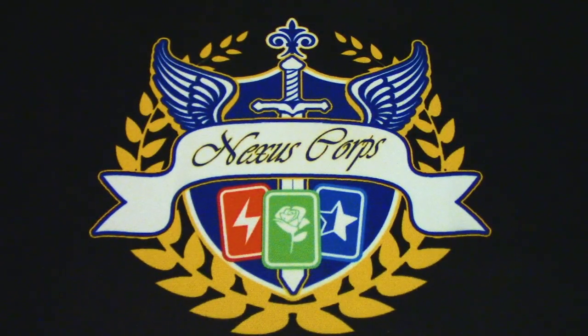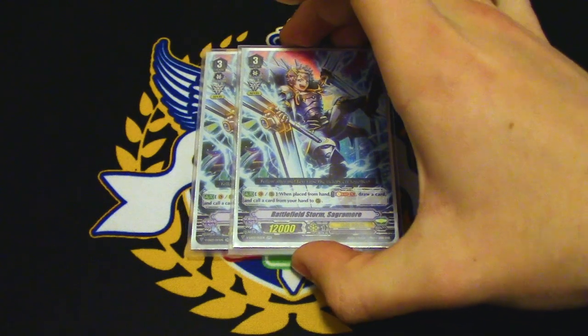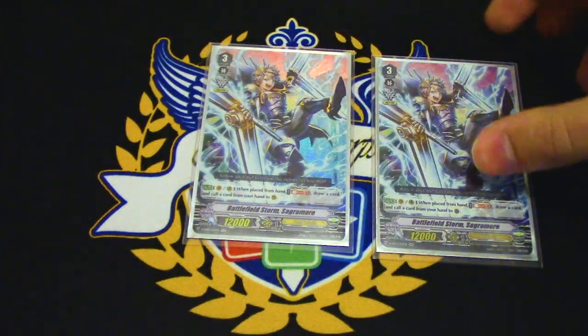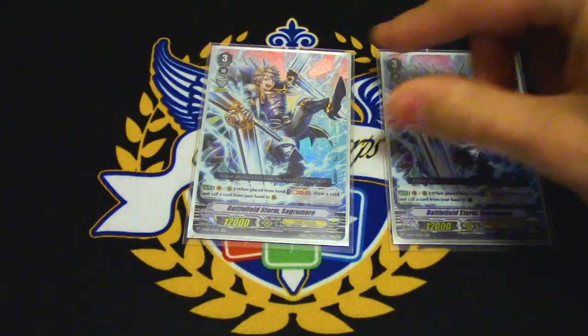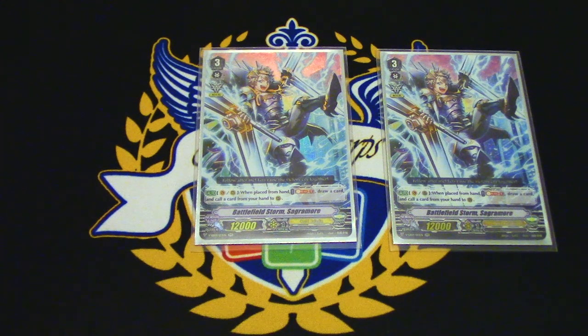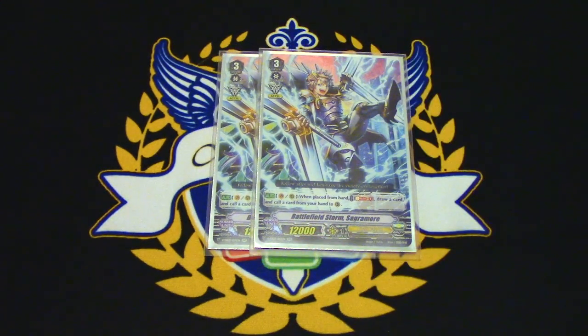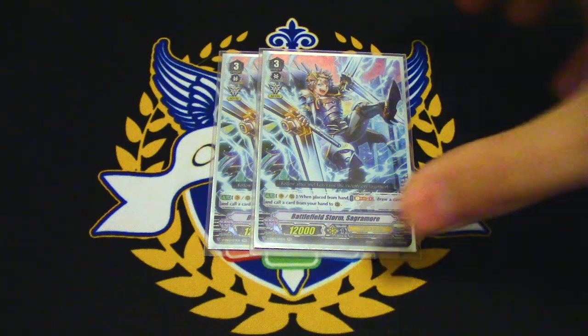Lastly for our grade 3s, I'm running 2 copies of Sacramore. Instead of running 4 Raven Hare, I like Sacramore a lot because he has a Gift. If you're already on grade 3 from Superior Riding Ezel, you can call Sacramore and start calling out more things. You get to draw a card, and the soul doesn't really deplete as much as it does in Standard, so I really like running Sacramore.